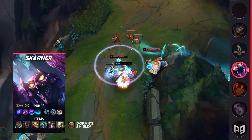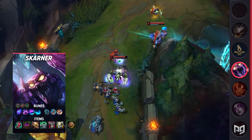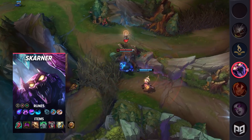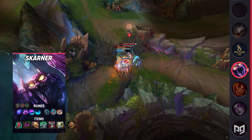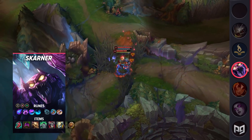Now for the build. For items, you'll start off with Doran's Ring, rush Lucidity Boots, and then start working towards your Turbo Chemtank. Once that's done, go for Dead Man's Plate, Spirit Visage, Thornmail, and Steelcaps. For runes, you'll want to run Phase Rush, Nimbus Cloak, Celerity, Water Walking, Magic Footwear, and Biscuit Delivery, with the stat runes being Ability Haste, Armor or Magic Resist, and HP.